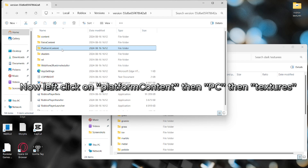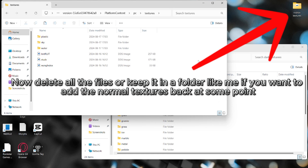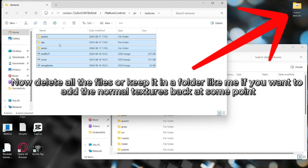Now left-click on platform content, then PC, then textures. Now delete all the files, or keep them in a folder like me if you want to add the normal textures back at some point.